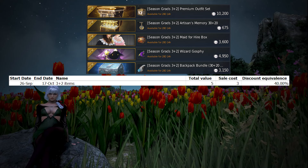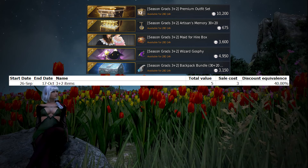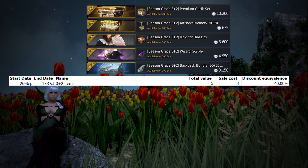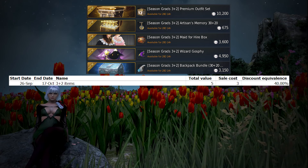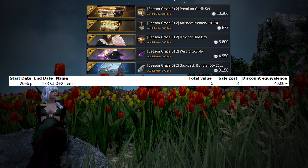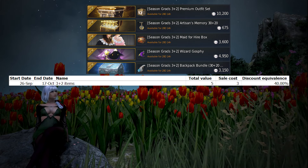The first thing we're going to go over are the 3 plus 2 sales. Because you are paying full price for 3 items and getting 2 items for free, you're basically getting 5 items for the price of 3. This would make almost all of these sales a 40% discount, which include premium outfits, artisans, maids, goss fees, and inventory slots. For all these items, since they are pretty basic items that are often put on sale, 40% off isn't even that great, as you would usually hope for a sale of 50% off or more.